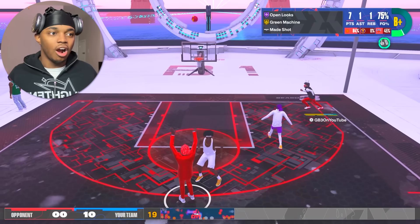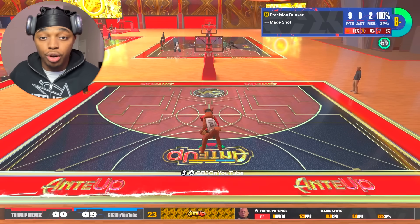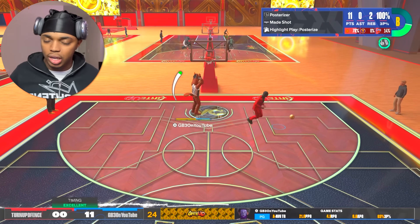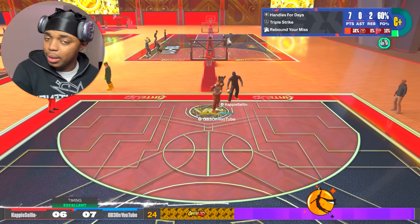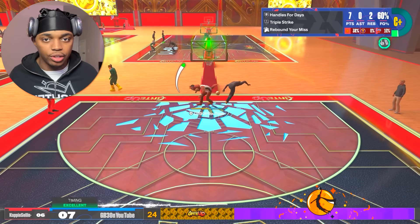The finishing is perfect. The high driving dunk gets us amazing contact dunks. We get pro touch gold on this build. If you don't know how overpowered that badge is — if you pair pro touch gold with a close shot, even a 40 close shot, you can literally post up from the free throw line. We get pro touch gold, contact dunks, standing dunks — finishing is literally perfect on this build.